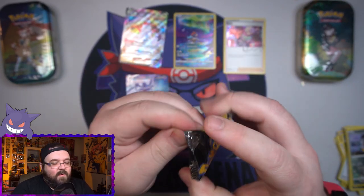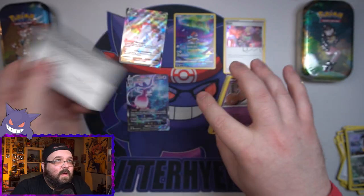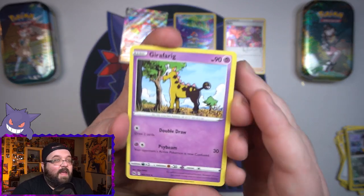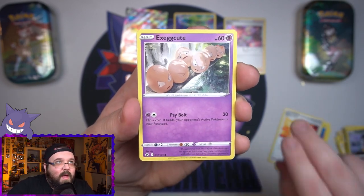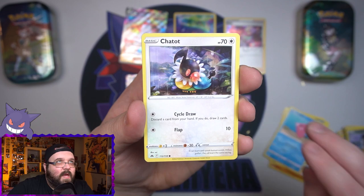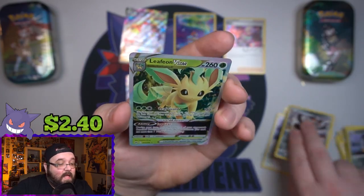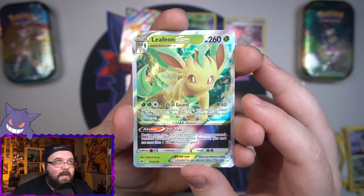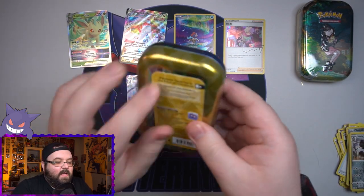Last pack for the Pikachu box — can we end with a nice good hit? We've got Girafferig, another spiky little Nuzleaf, Great Ball, Exeggcute, Rockruff howling at the moon, another Purrloin, a little Luvdisc, Chatot, a Reverse Galarian Perserker. And finally on the end — Leafeon V-Star! Another nice hit. Cannot complain there. Pikachu box was pretty good — nice amount of hits. Now let's get into these two mini tins.